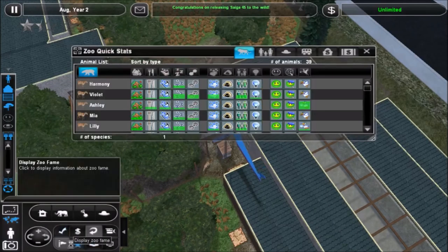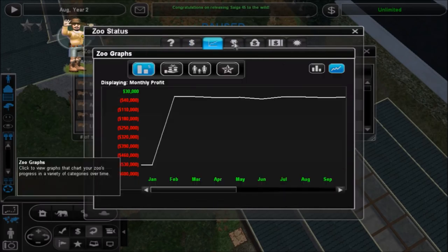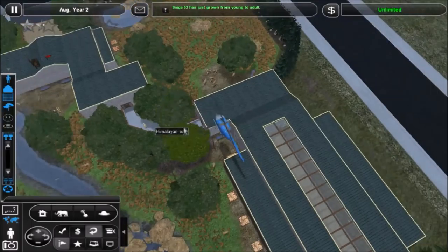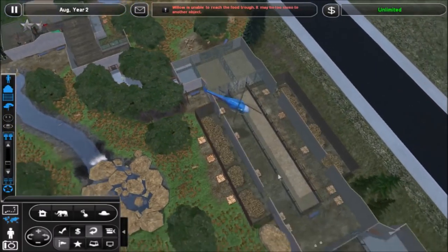If I go to the goals section — we need at least 25 animals in the wild, and we're pretty close to that. Oh, another one just grew to an adult, so we can release that one as well.